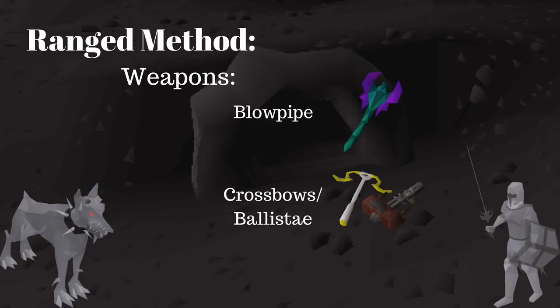The Blowpipe is definitely the best range weapon to use — it hits the best, it's super fast, pretty accurate, and all the ammunition is within the Blowpipe itself, so if you die you don't lose any arrows or bolts or anything like that.